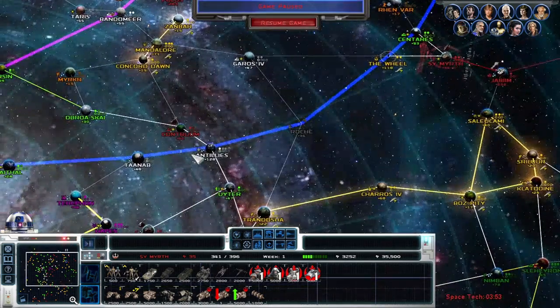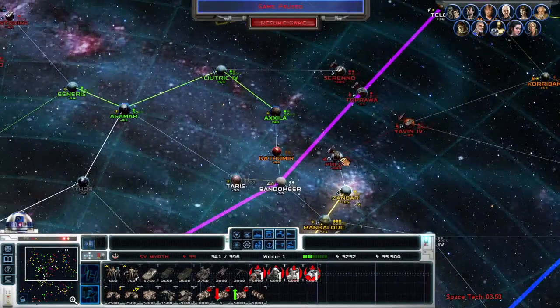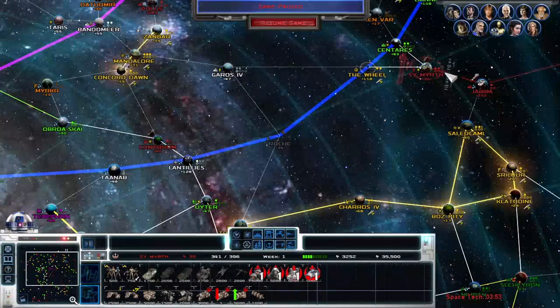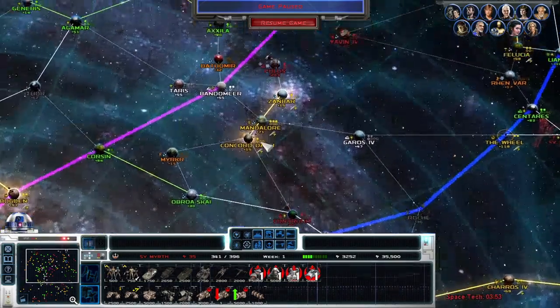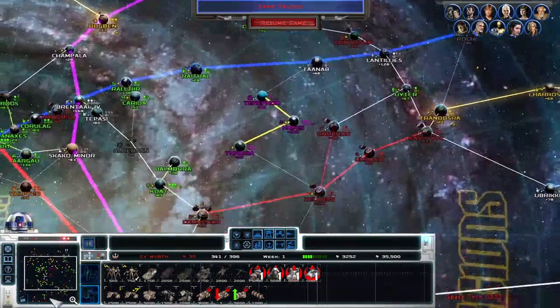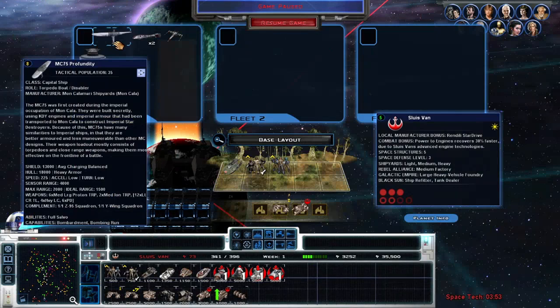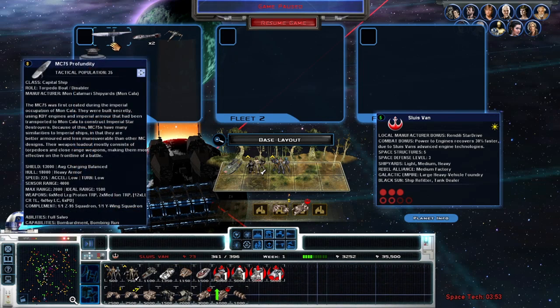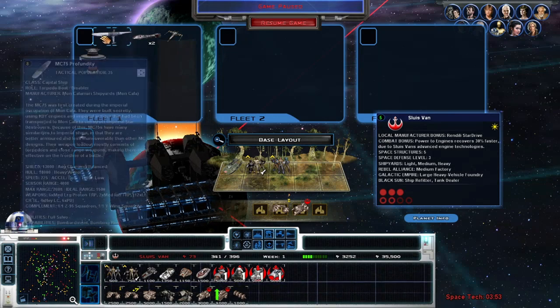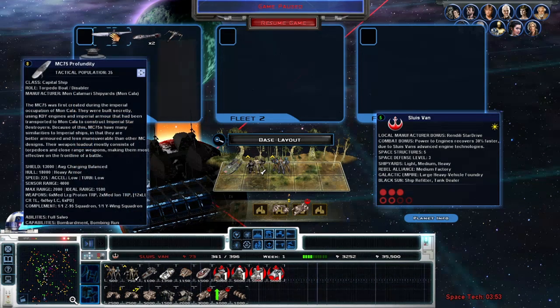Especially in the early game, I'm going to want to move you to a different sector to reinforce it. I'm hoping to get to the Yavin sector but I'd be fine if it went here. I'm going to go to Concord and then book it back to there - that's how I'm going to run this operation. I have an MC-75! This is one of my favorite capital ships of the Rebellion. I feel like it's really underutilized because people use it a lot in the early game and then stop. It's very useful even late game because it's a big disabler boat and a torpedo boat.